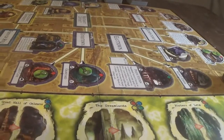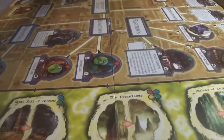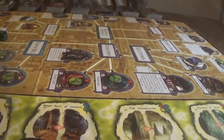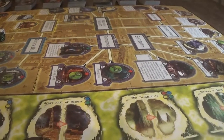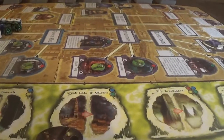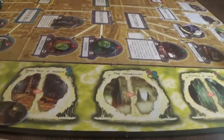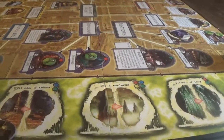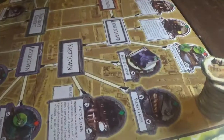It will be Vincent Lee's turn. I think I'm going to have him go to the Science Building to pick up two clues. I think I'm going to have Mandy - since she started with four clues and got one last turn - we're going to try to seal the Unvisited Isle. So let's move her there. We have to deal with this Child of the Goat here.